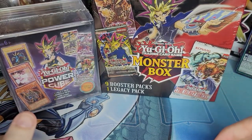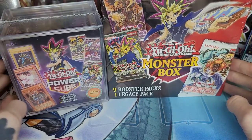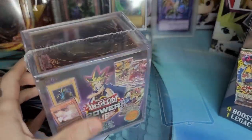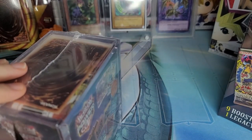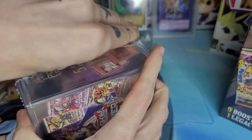What's up guys, back again for another pack opening! Today we're doing a pretty cool one — we're going to open a Power Cube and one of these Monster Boxes to see what we can pull. Both of these are pretty controversial; some people like them, some people don't. I don't really mind them, though the Power Cubes seem a little bit worse than the Monster Boxes.